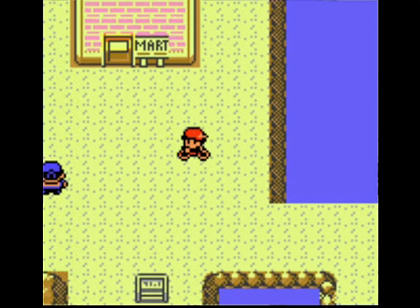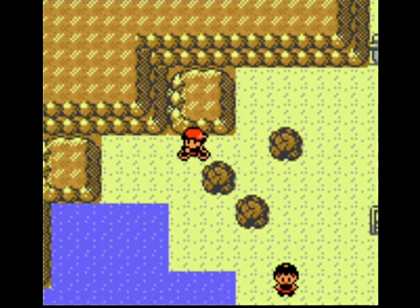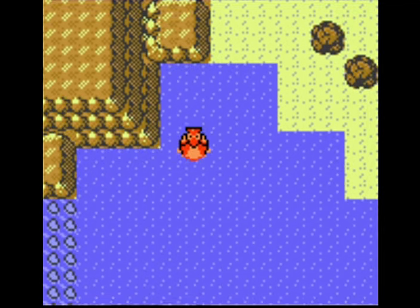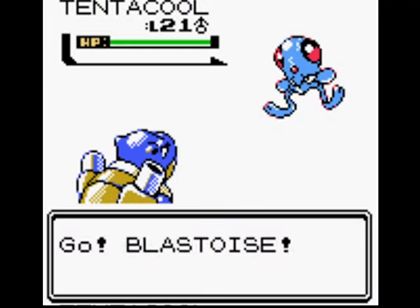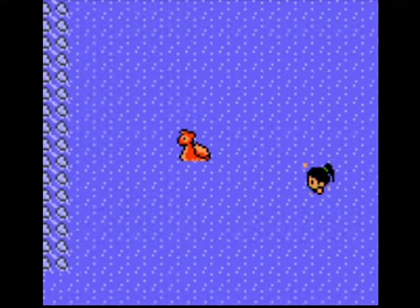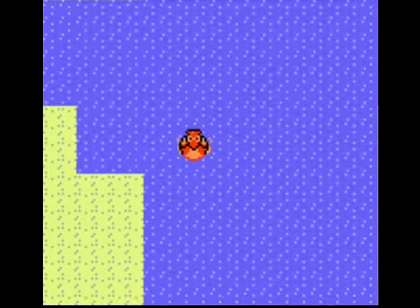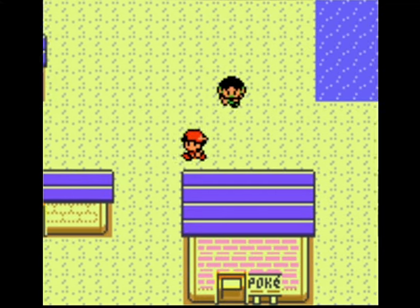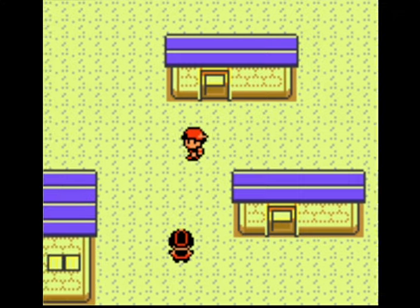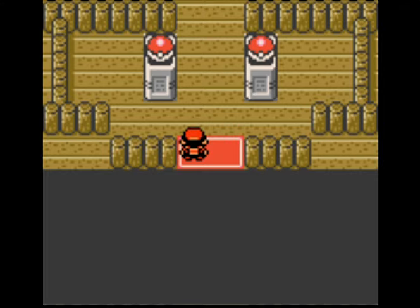Yes, Corsola can learn Strength. Tomato, tomato — same thing. Now that we have Strength, let's head all the way back to Cianwood City while dodging trainers and those little evil Jellyfish Pokemon. Let's head back up to the gym to take on Chuck.